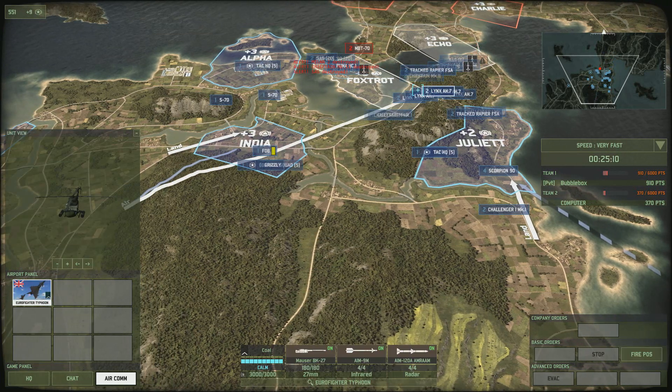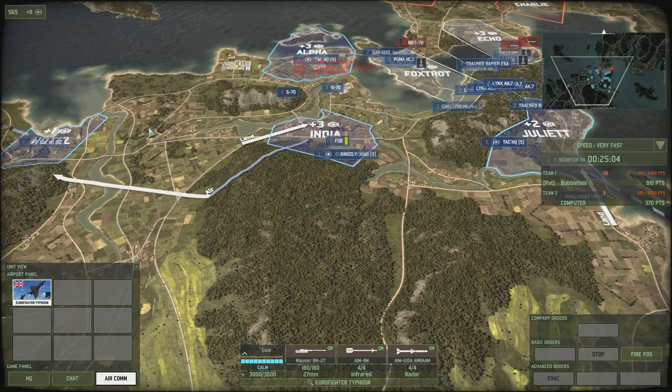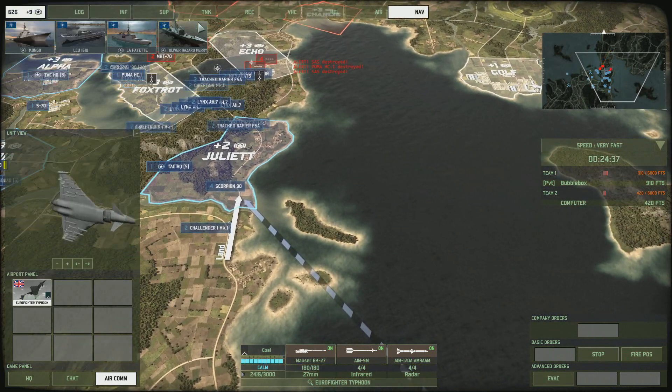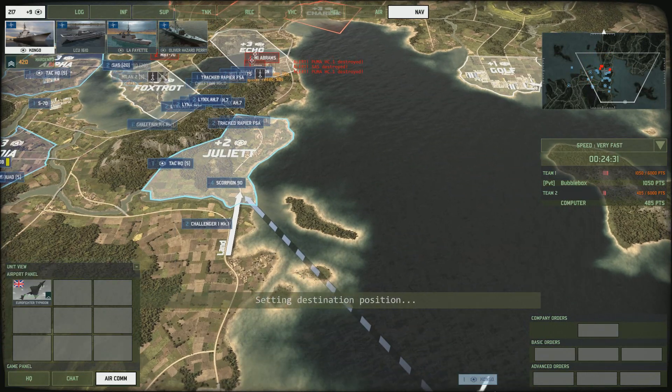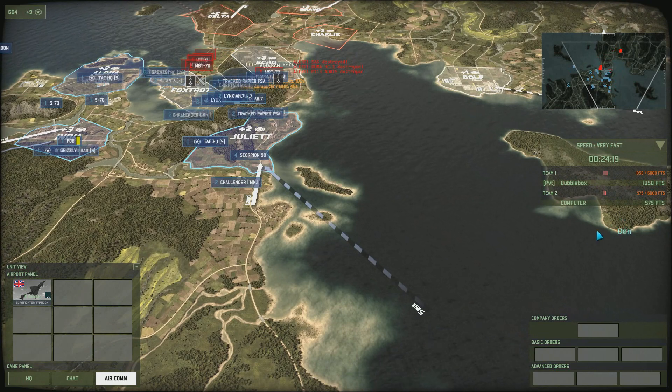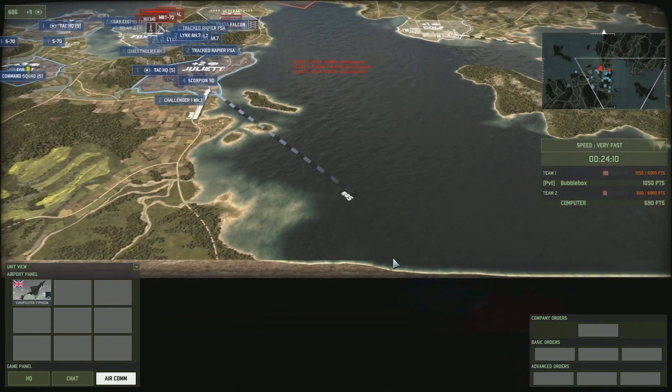For aircraft, if I get my Eurofighter out, you can see it shows you whereabouts you're going to place it — just left-click and out comes the Eurofighter. Similarly at sea, if we get out the big Kongo, left-click and out comes the Kongo into the battlefield from the sea reinforcement zone.